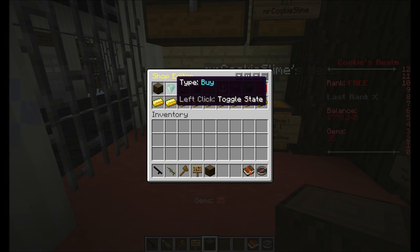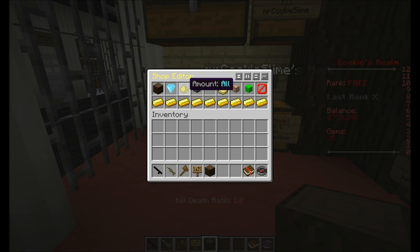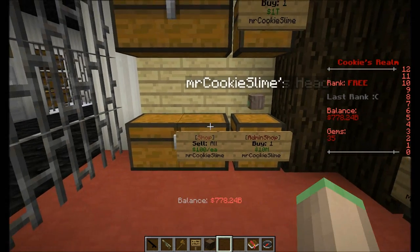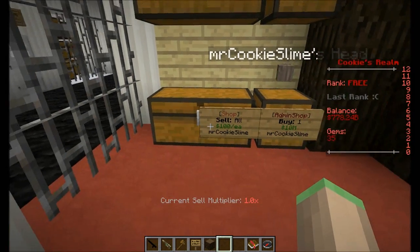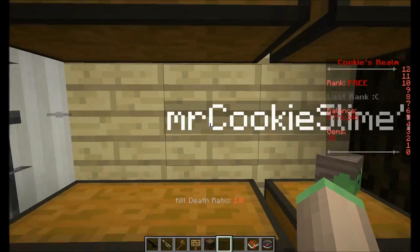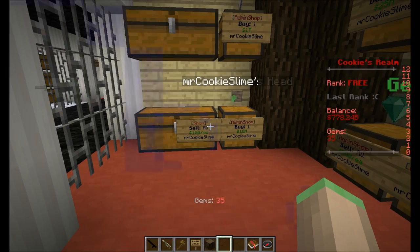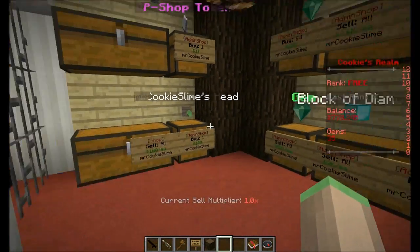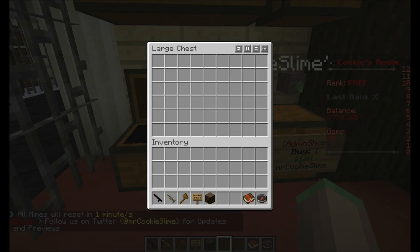You can also change the type from sell to buy. The amount on a sell shop is not one — it's always all. So if you know the plugin Quick Sell, you know what sell-all shops are. The items just disappeared — obviously a bug, I will fix that, it won't happen in the release version. You can just have lots of dark oak wood in there, click the sign, and it will immediately sell everything in your inventory which is dark oak wood to this shop until the chest is full.